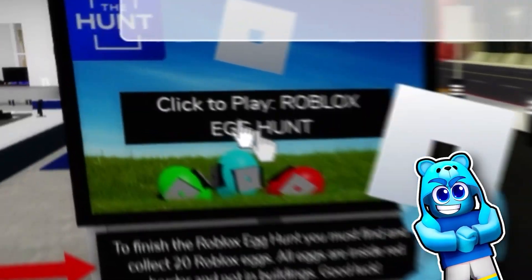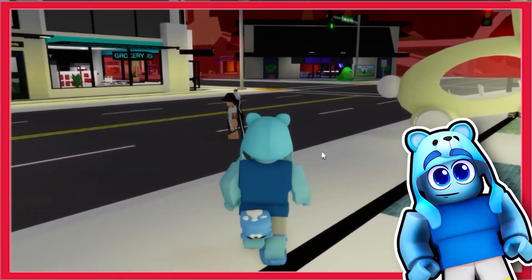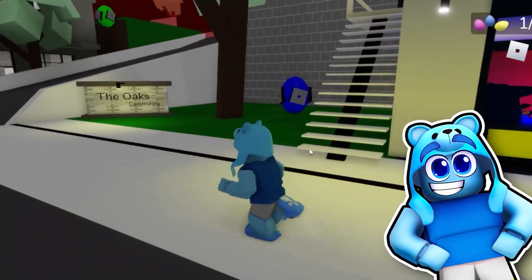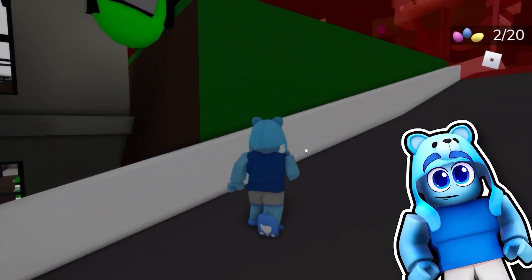Let's start the egg hunt. Just click this button and we're going to get started. You can see there's a red border now all the way around this main area. It's super simple — look, here's the first egg already. And now you can ignore all the inside of the buildings because all the eggs are on the outside. Here's the second one.